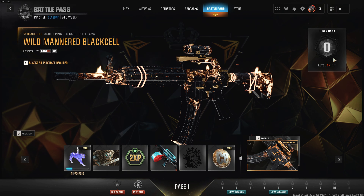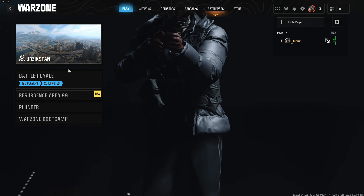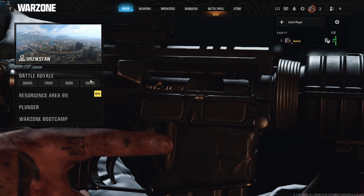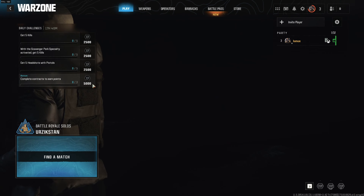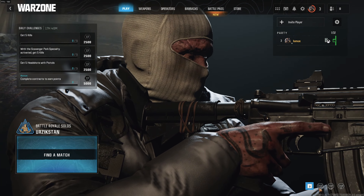On the beta pass, you don't have any option either. What you have to do is select your game mode first — for example, Battle Royale — then go to Solos, and now this option on the bottom right corner appears.